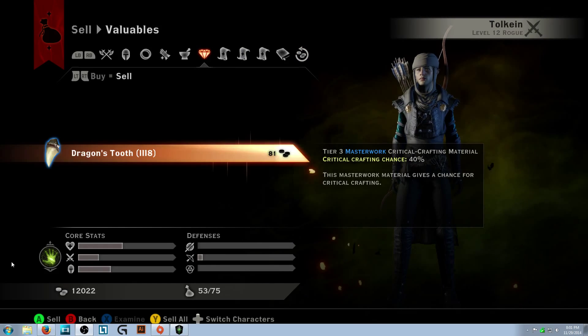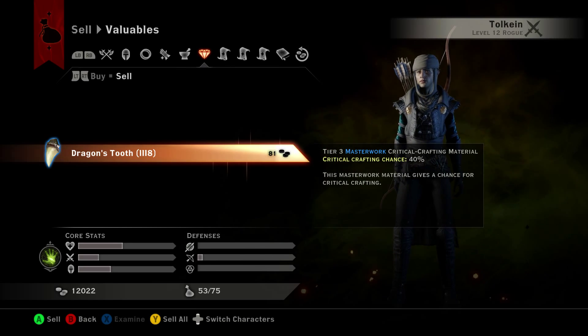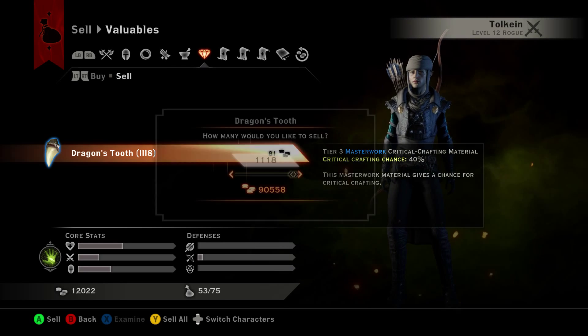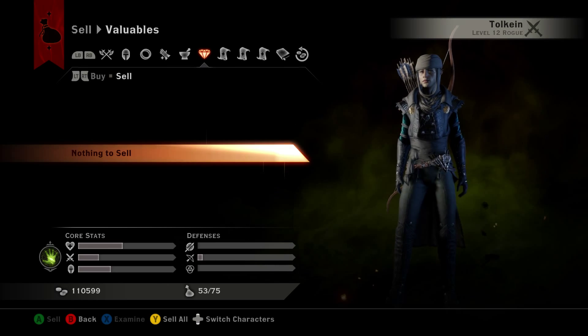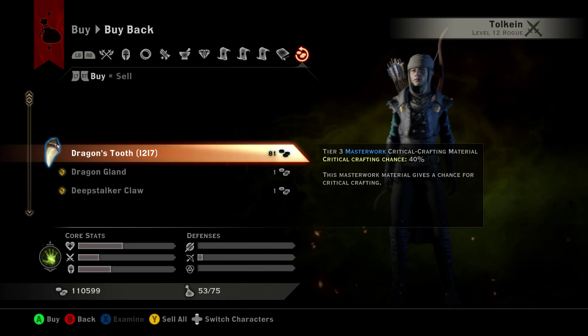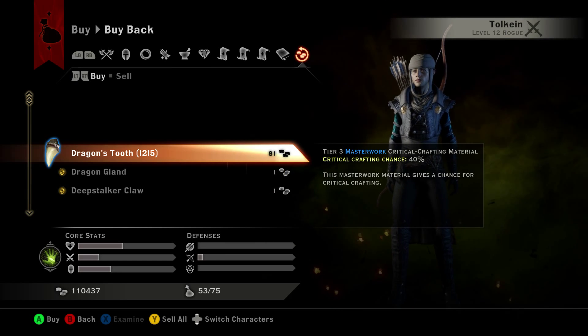This right here is footage of me selling some dragon teeth that I got off of killing a dragon, and as you can see, once I do this successfully for the first time, it goes up a little bit — I'm getting over a hundred thousand gold for that. So this can be a lot.